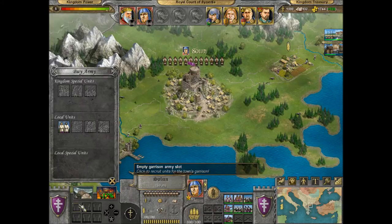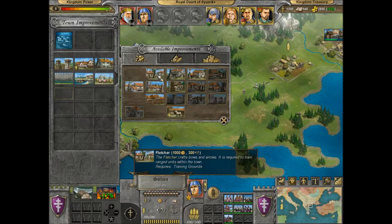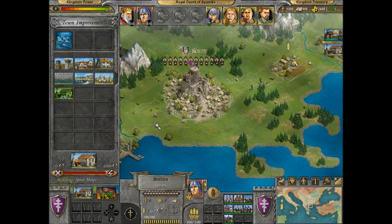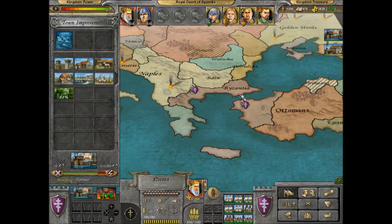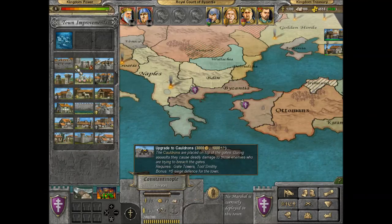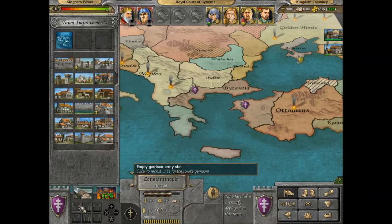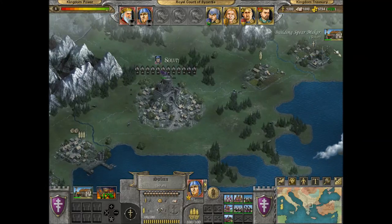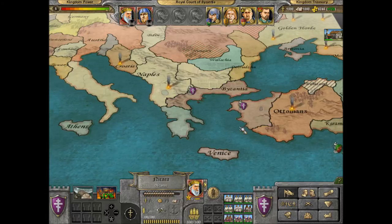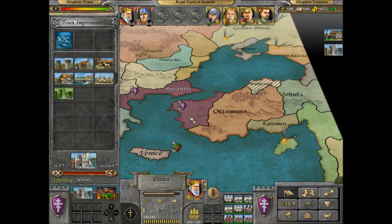A new construction has been finished, sire. We shall have ourselves some military productions — a spear maker. Political view. Very well defended — needs a garrison now. We'll give it three archers for now. A new building has been built, sire. Political view — and we'll keep pumping military production.